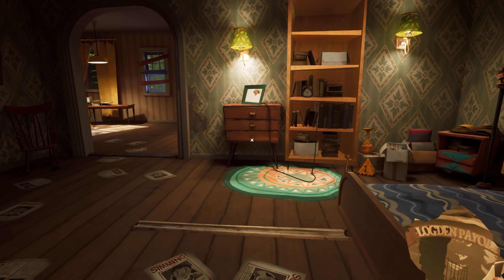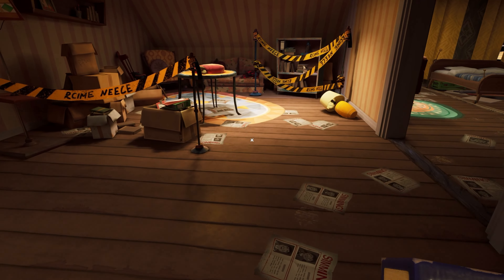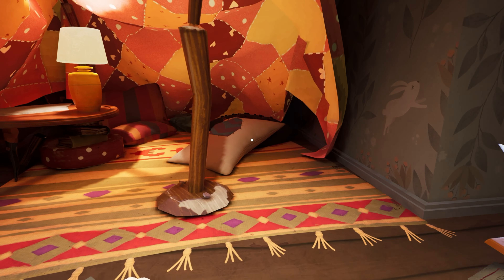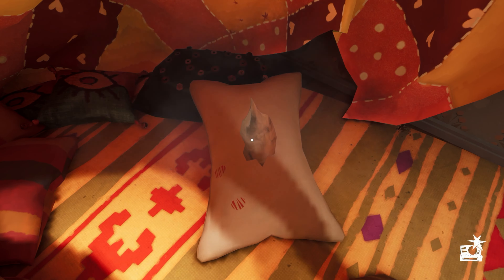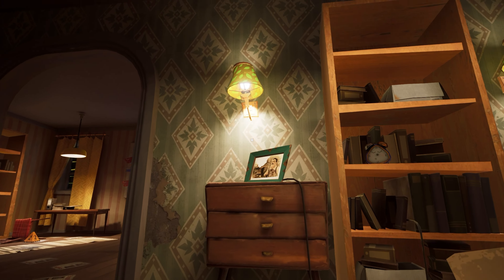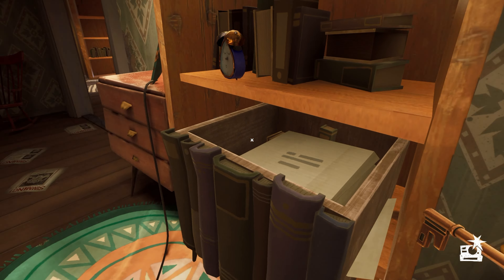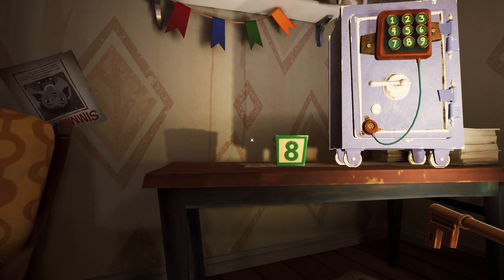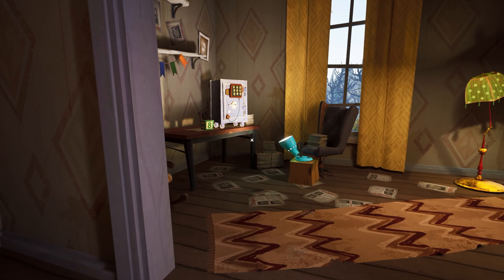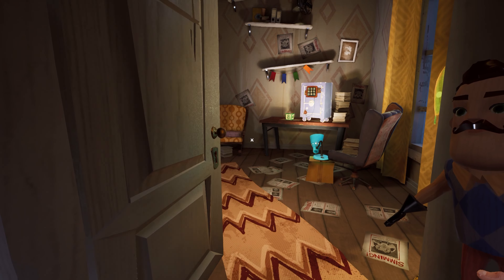There's a secret cupboard! We've got to solve this puzzle. We need a switch as well. We've got the piece — we need one more piece but I have no idea where it is. It's under this pillow — there she is! We got the piece of the painting and now we have a key. We've got to get all these blocks — I know where about three of them are but I think I'm missing one.